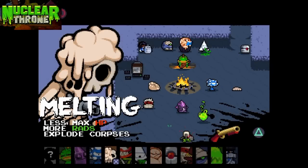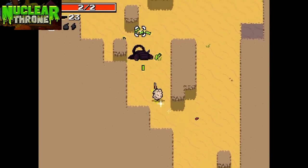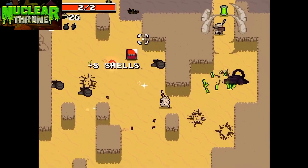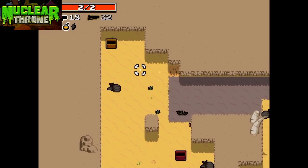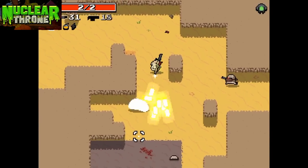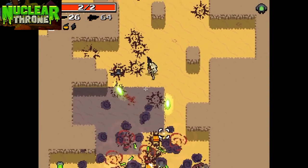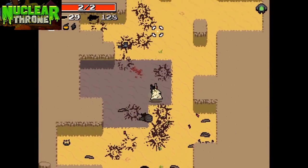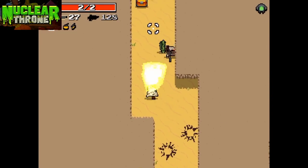Next up is Melting. Melting is unlocked via dying for the first time as any character. Melting is weird — his passive is that he starts with 2 HP, so you're going to be dying a lot on the first hit. As a trade-off, he gets 1 bonus radiation from all enemies killed, so you're going to be leveling up fast. Melting's active is the ability to explode corpses into blood explosions, which destroy enemy bullets, making it pretty good for defense.